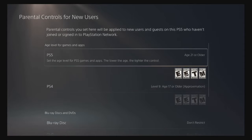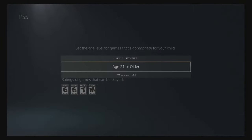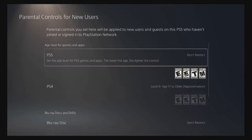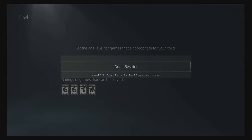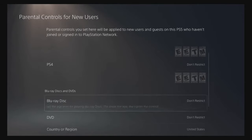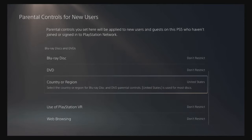When you get here you're basically gonna change all the ratings for PS5 and PS4 to no restrictions at all. Click on this, go to 'Don't Restrict' — basically no restrictions at all. Do it for the PS5 and also for the PS4, since it's backwards compatible with the PlayStation 5.